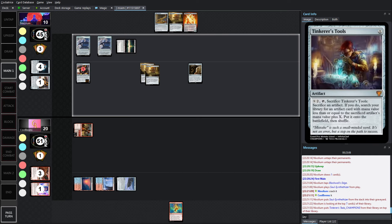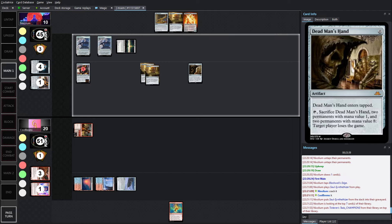Soul Synthesizer digs, but Tinkerer's Tools just outright fetches most things. It's 2-tap sacrifice Tinkerer's Tools — you have to sacrifice an artifact, and if you do, you get to search your library for an artifact with mana value less than or equal to the sacrificed artifact's mana value plus X, put it onto the battlefield, then shuffle. When you run out of uses for your eggs — 2 and 2 — you can start getting the pieces you need to fire off Dead Man's Hand. We need a Reshaper on board, then drop Imperial Coins to trigger the Spirited ETB effect. Reshaper needs to swap between Dead Man's Hand and Coins or the Imperial Collection.